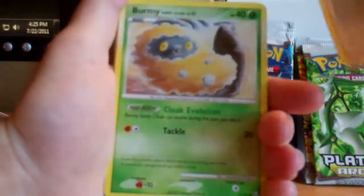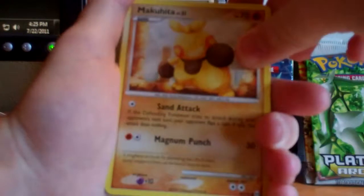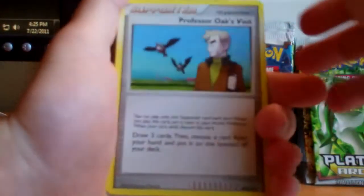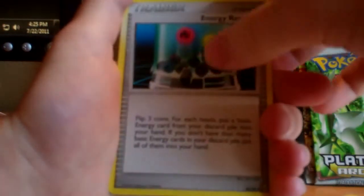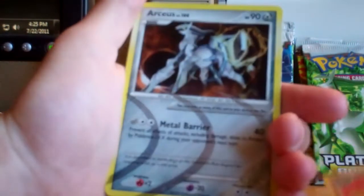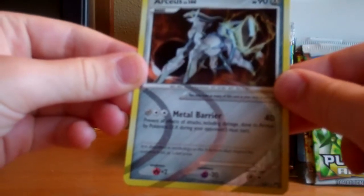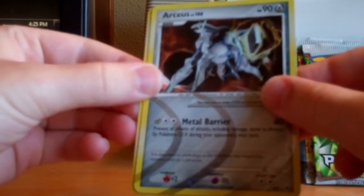The Bagon, Burmy Sandy Cloak, Machoke — I think that's how you say it — Tangela, Professor Oak, X-Visit, Energy Restore, Graveler. And the reverse — oh yes! Just what I wanted: Steel Arceus!